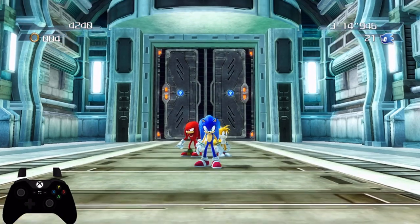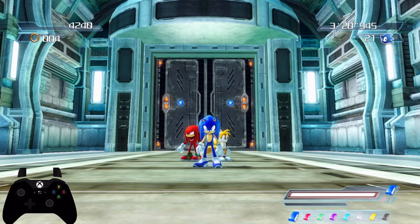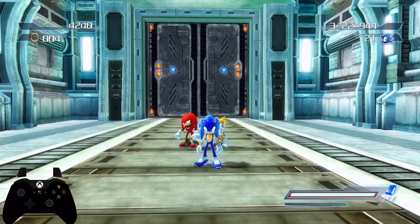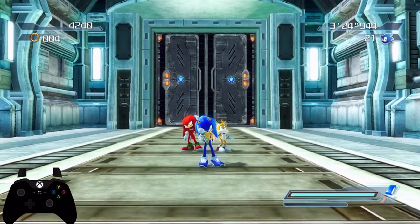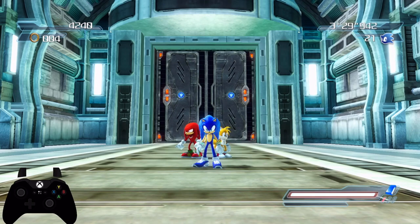Good morning, good afternoon, or good evening wherever you are in the world, and welcome to the Blue Gem. How does it work? The Blue Gem is the first in the list of Sonic's special abilities, and you can find the Blue Gem in this very level in Aquatic Base.